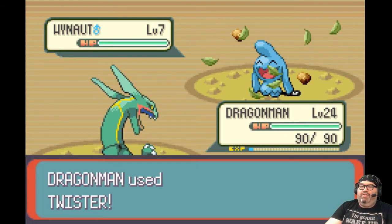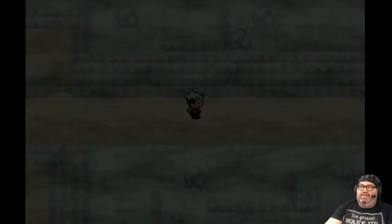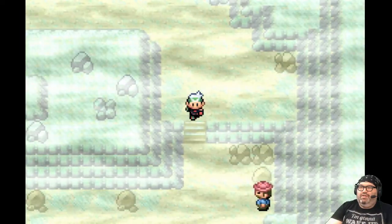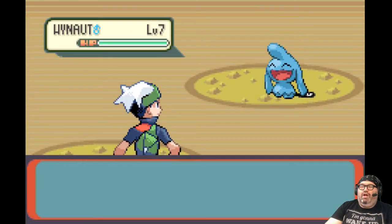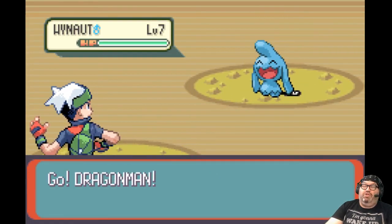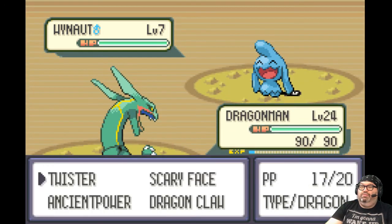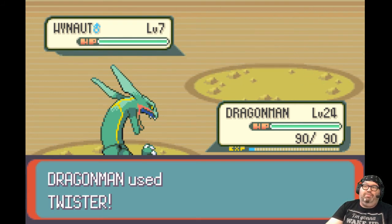We've got to fight this Pokemon even though we're going to destroy it. Come on, a Pokemon I haven't seen yet — nope. I'm just going to smash it with a Twister. Save Dragon Claw for a tough Pokemon.